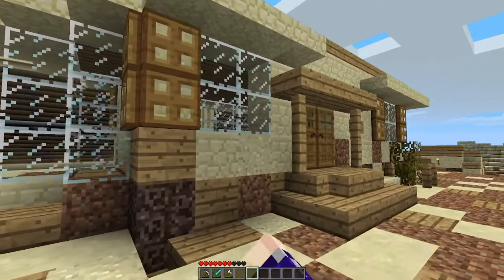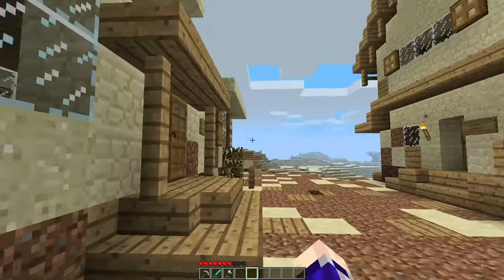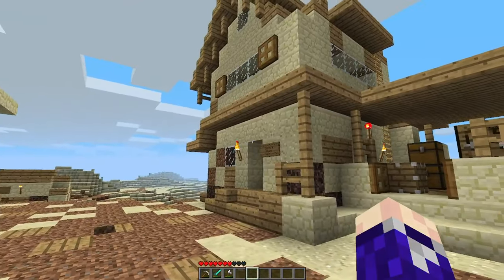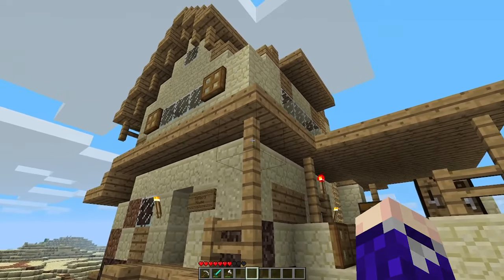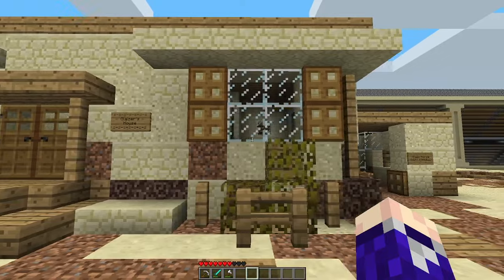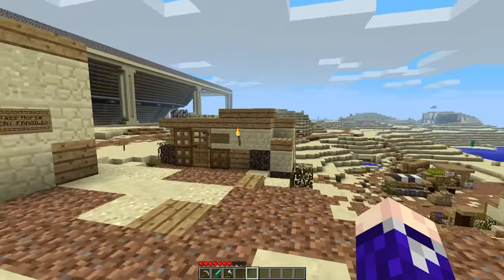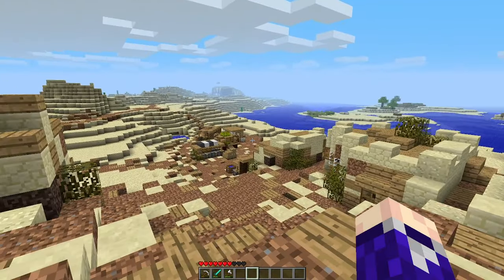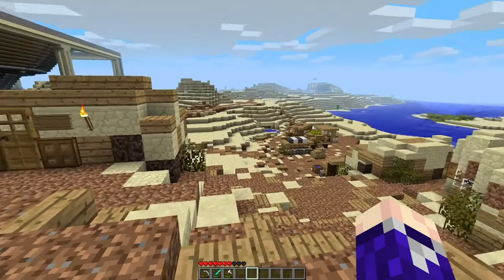In the last episode we built these two houses here. These are like the upmarket, high-end sort of value houses — Galileo's house and the Glazier's house. Since then I've made a bit of progress and added a bit of clarity around what this village is kind of about.